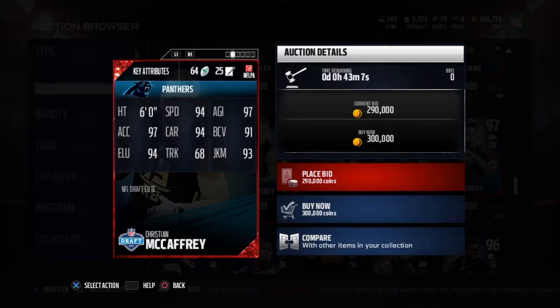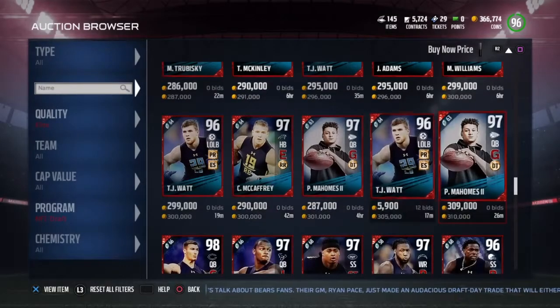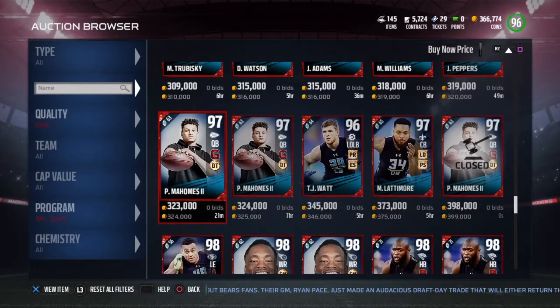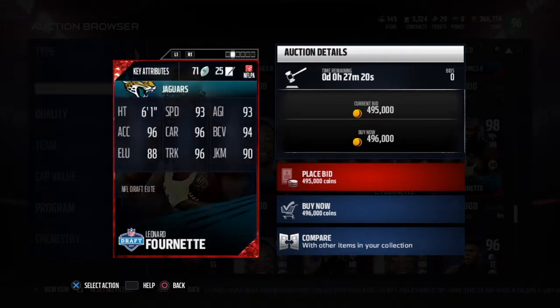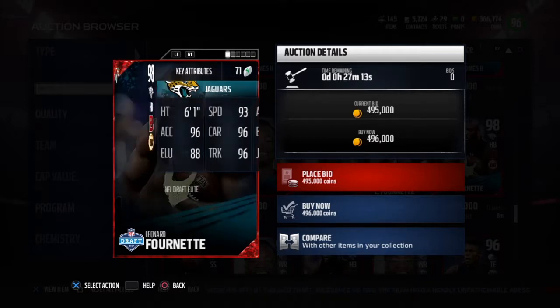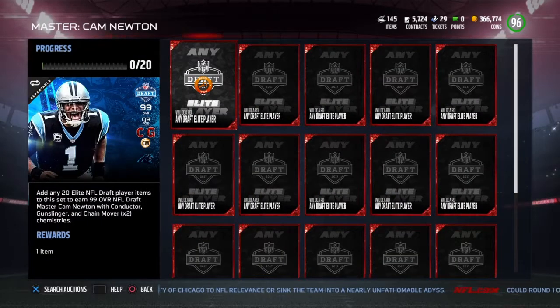There's also the Panthers running back Christian McCaffrey — that card actually looks nice. I might try him out one day, but after we get Cam he's the number one priority. Here's Leonard Fournette — I wish we would have gotten him, honestly. He's more of a downhill runner who fits our offense, but you can't really be mad with either McCaffrey or Fournette — they're both beasts. Fournette already has bruising back, 93 speed, and 96 trucking, which is really good.